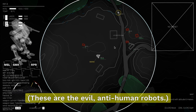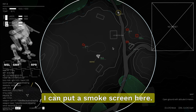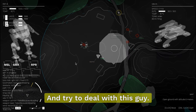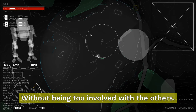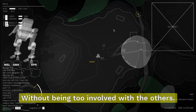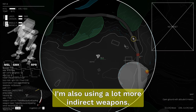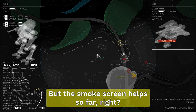These are the evil anti-human robots. What I can do is put a smoke screen here and try to deal with this guy without being too involved with the others. I'm also using a lot more indirect weapons, and the smoke screen helped so far.